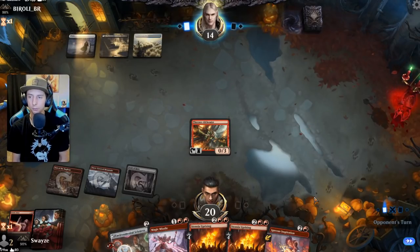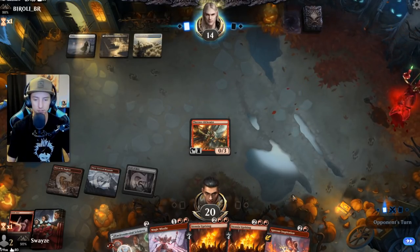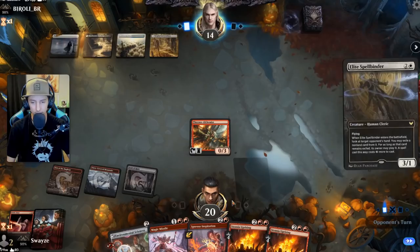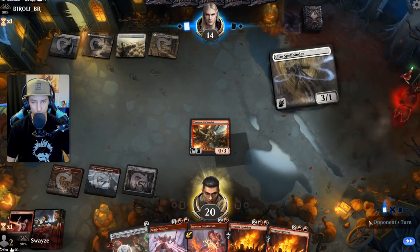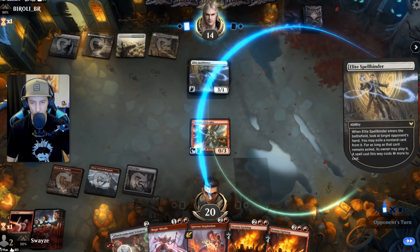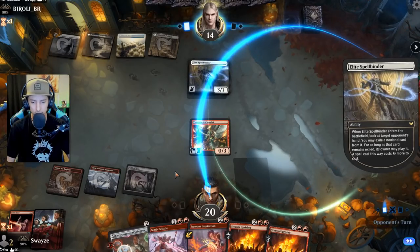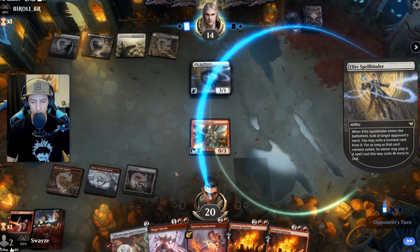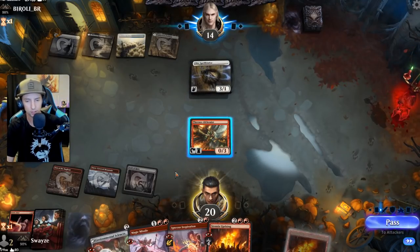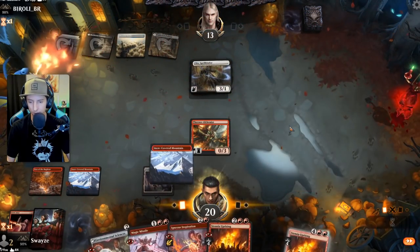Gone forever — no Pyre for you, no Skyclave to bring it back either. Magic Missile can deal with the little guys but I need to find a land. Probably going to take Magic Missile because it's a great answer to the Spellbinder — one of the best answers you can have. Something about Magic Missile just calls to me — it's such a cool card, such great artwork. It feels very World of Warcraft.